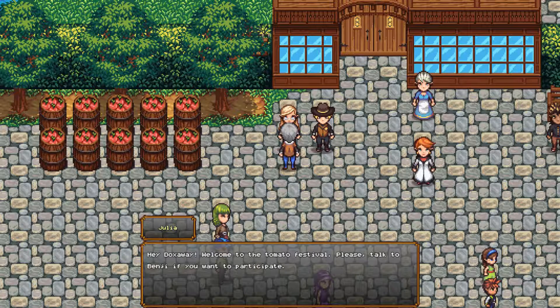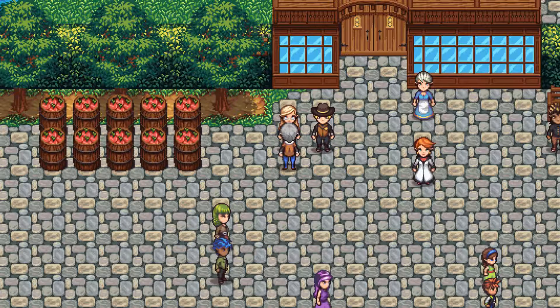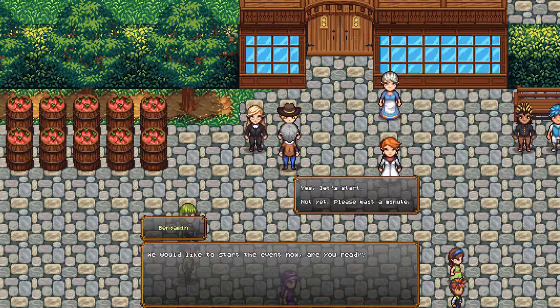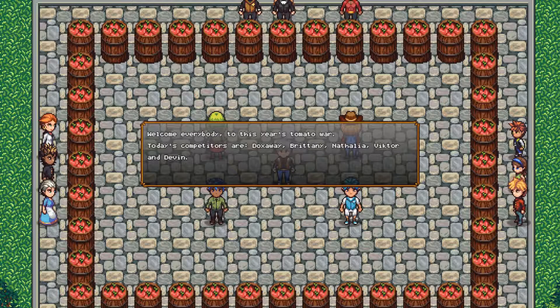Benjamin welcomes us to Orange Town's tomato festival and asks if we're ready to start. We go ahead and start. Welcome everybody to this year's tomato war — this is Coliseum combat right here, it's gonna be good. I'm probably gonna lose immediately, but that's alright. Today's competitors are Doc's Way, Brittany, Nathalia, Victor, and Devin. Pick tomatoes from barrels and throw them at opponents — the first person to reach 500 points wins. Three, two, one!